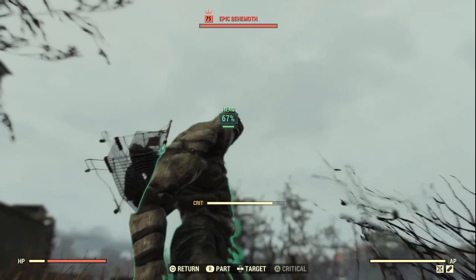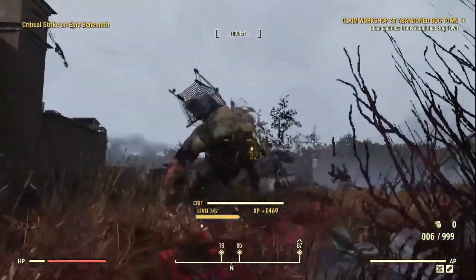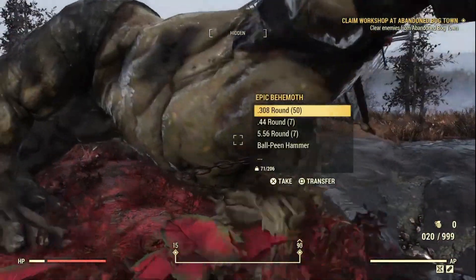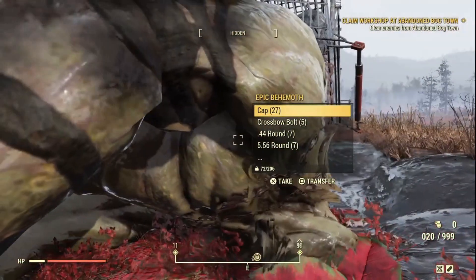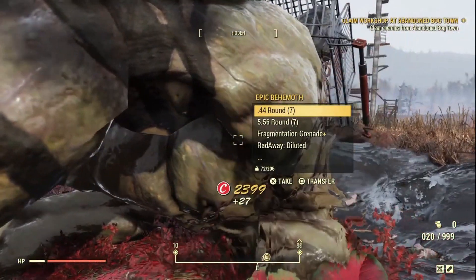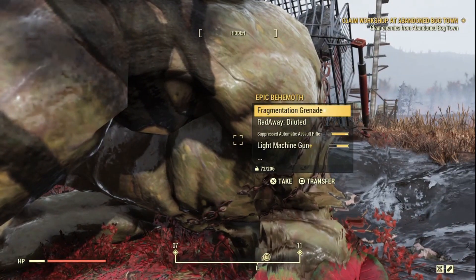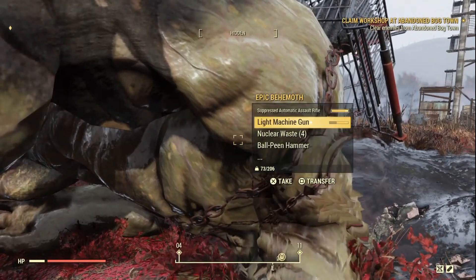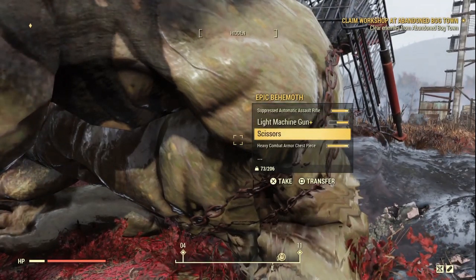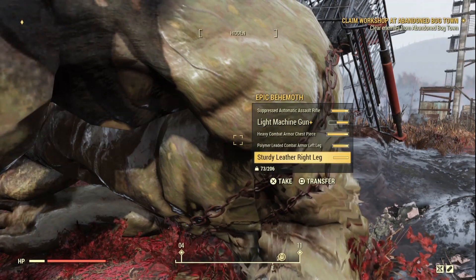Let's kill the behemoth — that won't take too long. There we go. We got 50 .308 rounds, 27 caps, 5 bolts, .44 ammo, 5.56 ammo, frag grenade, diluted RadAway, some weaponry, some nuclear waste, ball-peen hammer, scissors. We're not going to take all of this, even though you can.